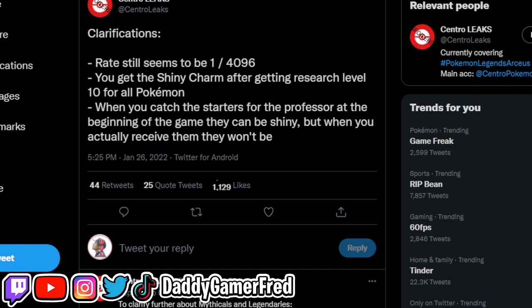When you catch the starters for the professor at the beginning of the game, they can be shiny. However, when you receive them, they won't be — the professor gives you a completely non-shiny version of the starter. That's super unfortunate, because I can see people catching a shiny starter for the professor and then not being able to use it. If it happens to me, I'm going to be upset too.